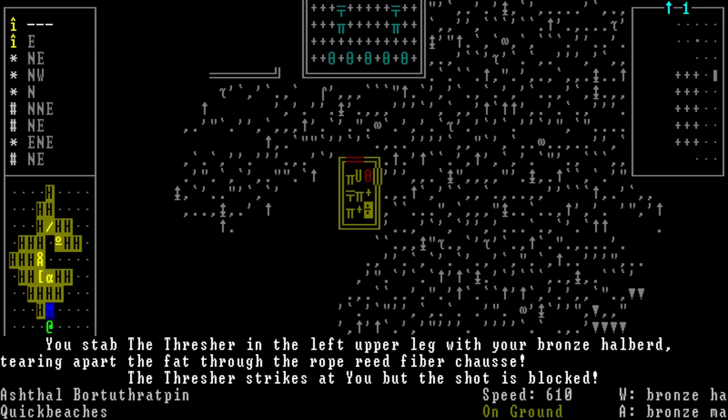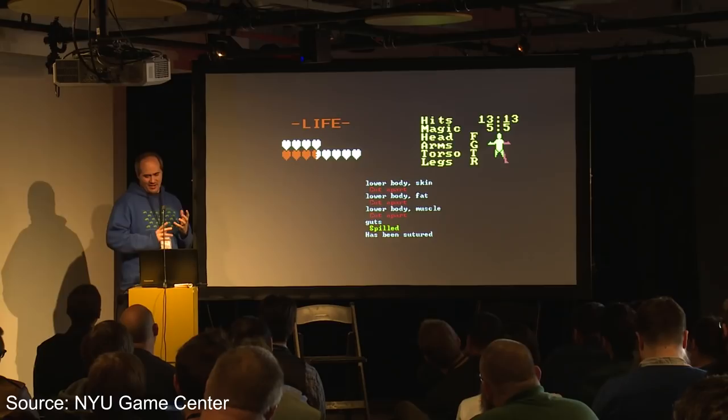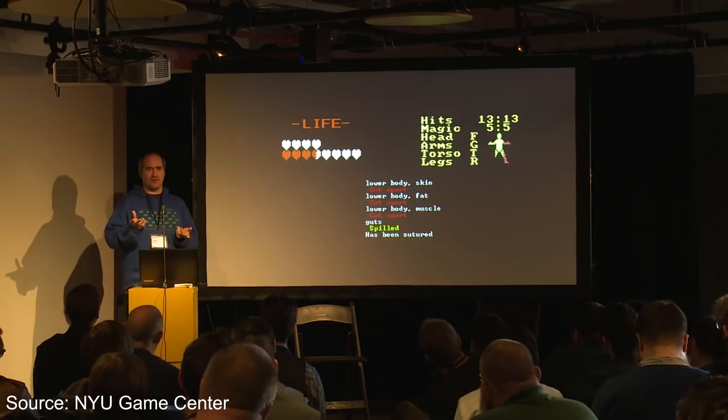And since military related matters were getting an update, so too was fighting. Like all things in Dwarf Fortress, the combat is extremely detailed. It isn't just two creatures mindlessly hitting each other until one of them runs out of health. This is a game that simulates muscles, blood vessels, organs, fat, nails, hair, for every part of someone's body.